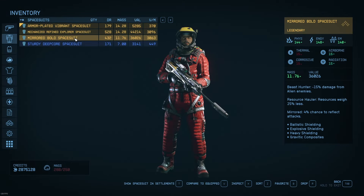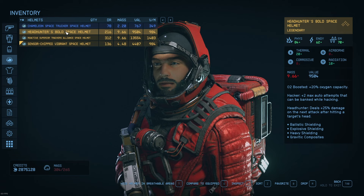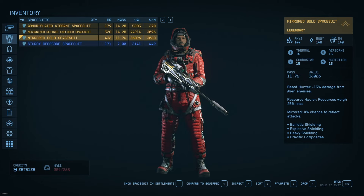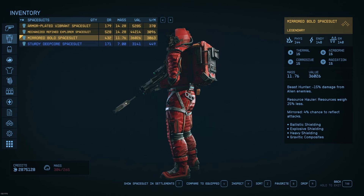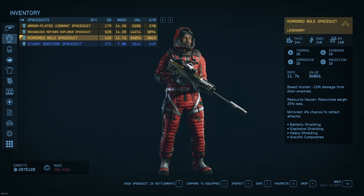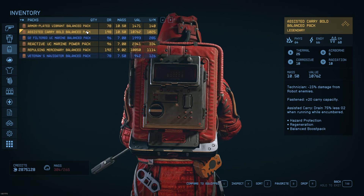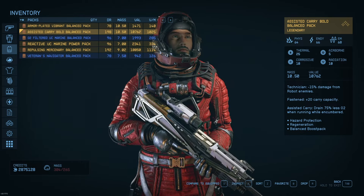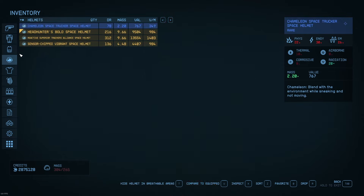Let's look at the bold suit. I'll do a more in-depth discussion of the individual traits that are part of the legendary set at the end of the video. This suit looks a lot like the Explorer set — the suit does, and the pack does — and the helmet looks like it's part of the Bounty Hunter's helmet. My general impression is that the suit itself has higher physical, energy, and EM damage protection at its core, but those don't scale over time, so that becomes less and less important.